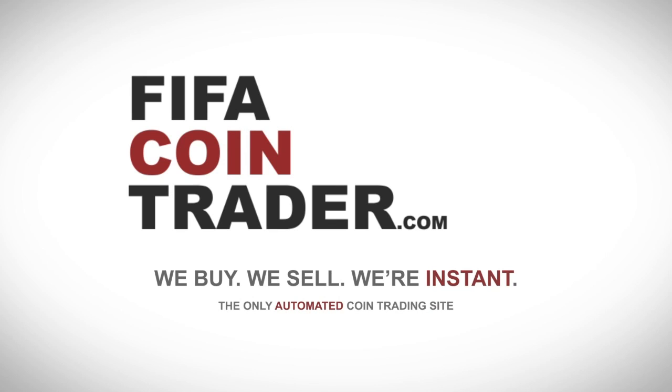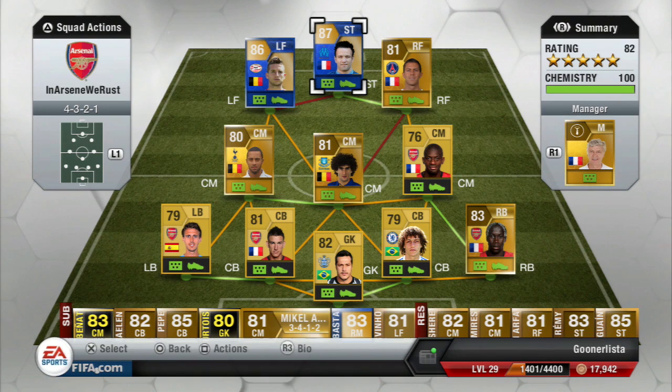If you're looking to buy Ultimate Team coins, check out fifacointrader.com for a fast, reliable service. What's up guys, good news here — bringing another Team of the Season player, and this time it's Matthew Valbuena, the French attacking midfielder who plays for Marseille. I've reviewed his second in-form and nicknamed him the French Messi, that's how impressed I was with him, and converted him to striker. I've done the same with his Team of the Season card.